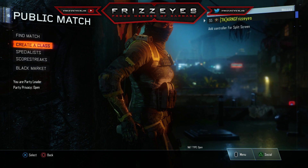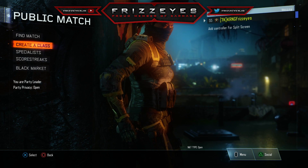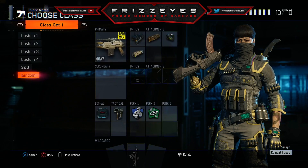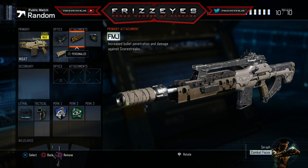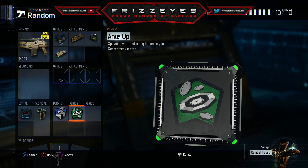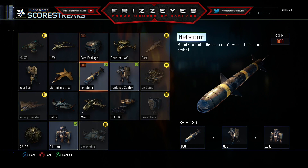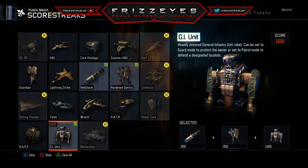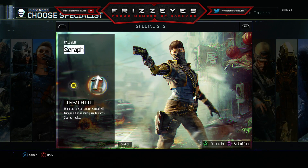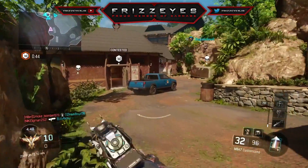Hey guys, it's Frizzize. Today's a random class generator gameplay. I'll put the link in the description if you want to use it yourself. I got the M8A7 with ELO, FMJ, laser sight, and suppressor, with C4 and a black hat. Perks are six sense, ante up, and a wild card primary gunfighter. Scorestreaks are hellstorm missile, hardened sentry, and GI unit. No specialist ability was given so I went with combat focus to hopefully get those streaks.